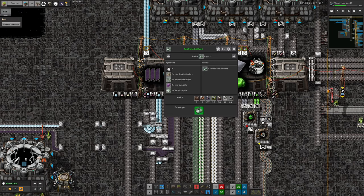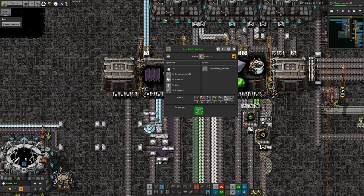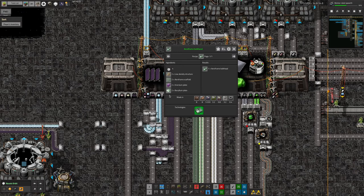The aeroframe scaffolds take aeroframe, cryonate, and immersium plate. Low-density structures take lots of plastic, steel, copper, or aeroframe scaffolds with plastic, glass, and steel. So there's lots going into all of these. If we can make them down on Norvis, that's massive savings — a massive reduction in beryllium, immersium, and other materials used. It's going to be very much worth making those down on Norvis even if that means running beryllium ingots down by train and bringing everything back up.